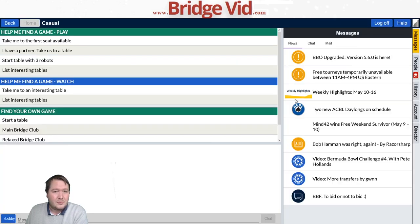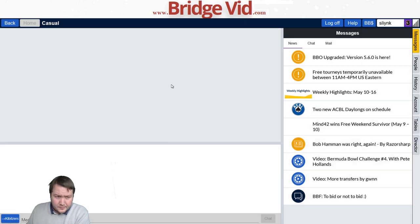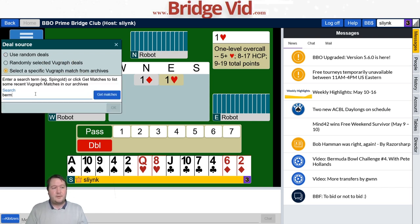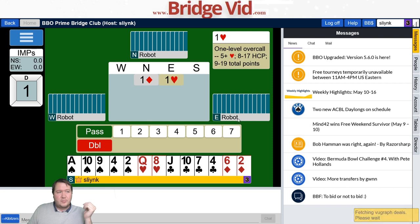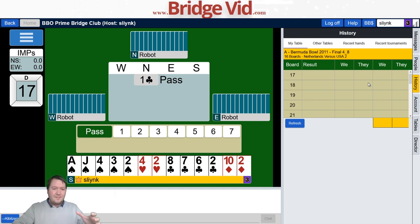In BBO, click 'Casual' then 'Start table with three robots' — it costs a little if you haven't hired them. To play the boards, go to the three blue lines, click 'Deal source,' select a specific vugraph match, type in 'Bermuda Bowl,' and choose the year. We're playing 2011, stanza four of eight, boards 17 through 24. Click OK to load the boards and start playing, then compare your results.